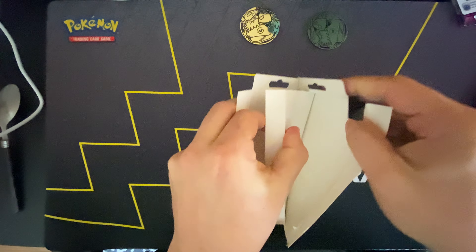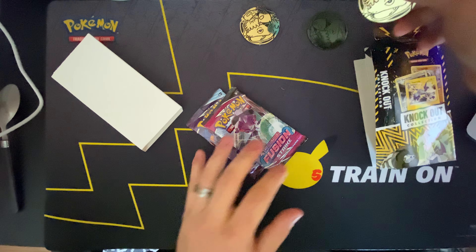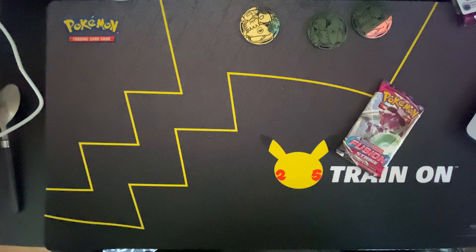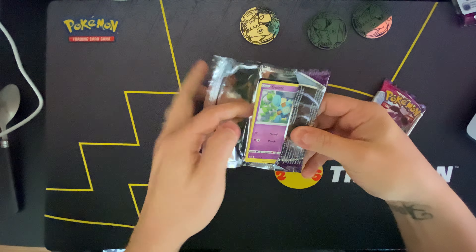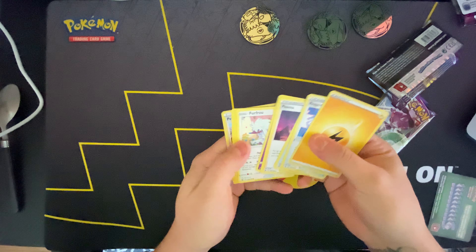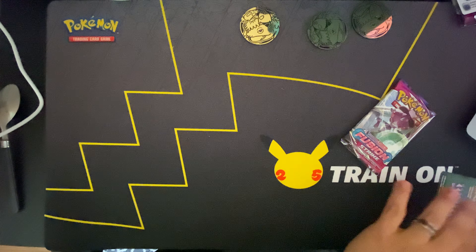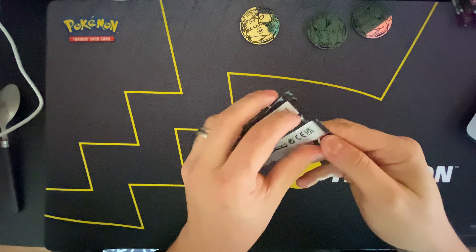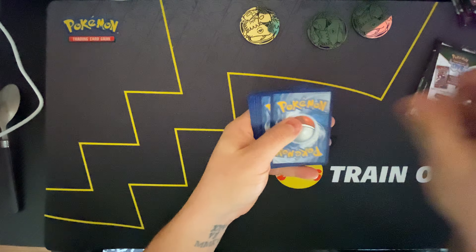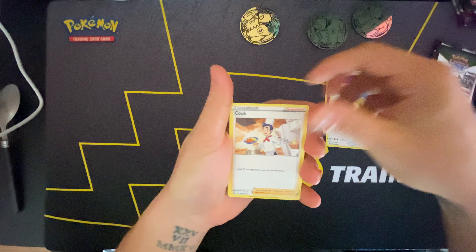Another pack here and obviously another coin. Let's get some of this garbage out of the way. I was able to get all three of the Jolteon, Flareon, and Vaporeon premium collection boxes, so those will sit there for a bit. I did open one of them and that's where I pulled the Mew Vmax, but again it got corrupted so I'm just gonna put it out as a short. Nothing. Alright, let's see — might as well open all of these.